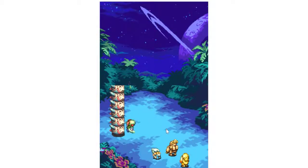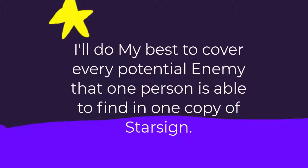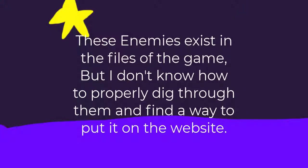This guide is meant for a more casual audience who wants a simple way to pick up the game for the first time and doesn't want to be overwhelmed. I'm doing my best to find every enemy in the single player game, but I'm unable to locate any bestiary entries that require the multiplayer Amigo dungeon. Plus, it's hard to showcase enemies because the sites I use for research don't have a clear image of the recolored enemies. I know the foes exist in the files, but I don't know how to dig through said files and dump them to a website.